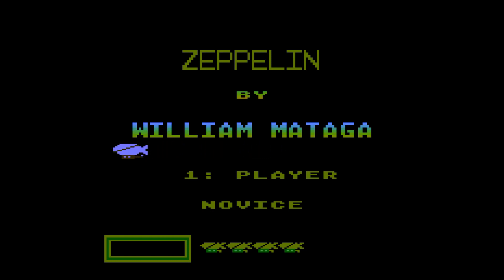For our Z game I've chosen Zeppelin by William Mataga — not sure how you pronounce that. This was published by Synapse Software, who will become quite a familiar sight on this series over time. William Mataga was, I believe, the creator of the game Shamus, which we'll probably come to at some point on this series. That's a very good game; this is also a good game, but not one that gets talked about as much as Shamus does.